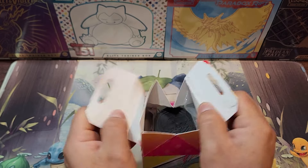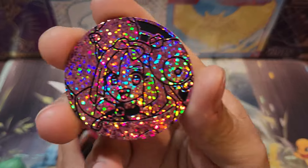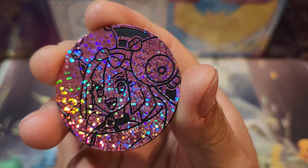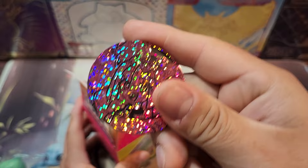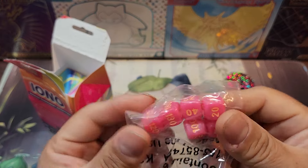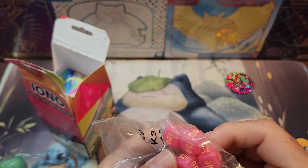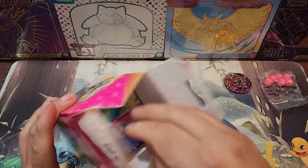There we go. Pretty easy to open this. Here's our coin — that looks pretty cool, actually pretty nice. I'm probably going to be giving this to my daughter who collects these coins. There are the dice — just that one color.